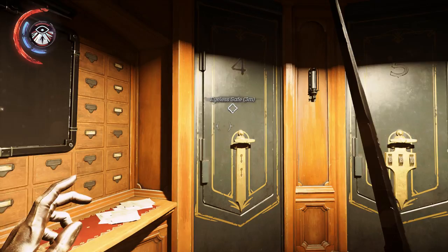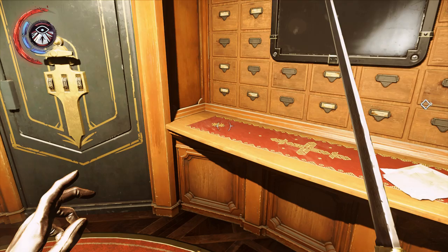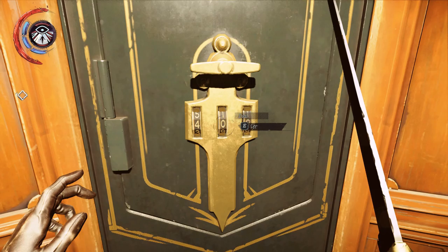Safe number 4 doesn't have any dials because they've been replaced with these locks. But you still have to figure out the three numbers that would go here if it did have the dials. The next number is 21, and then 21 plus 13 is 34. So the combination here would be 2, 1, 3. And then the first dial on safe number 5 is the number 4.